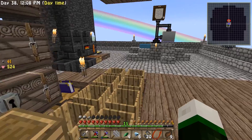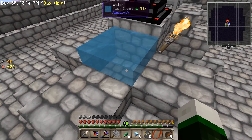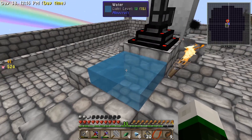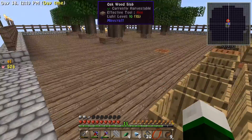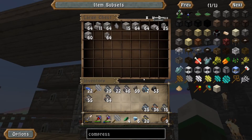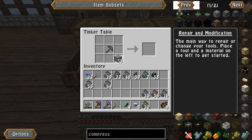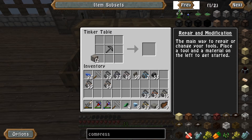One other thing I meant to do last time that I forgot is put a stone barrel underneath the water here — I'll show you why in a moment. Do we have any smooth stone? Yes, we do. All we need to do is take three of them, make some slabs, and just like the wooden barrels, we make a stone barrel.